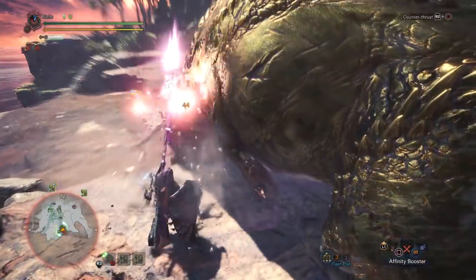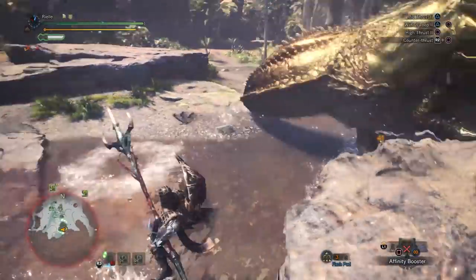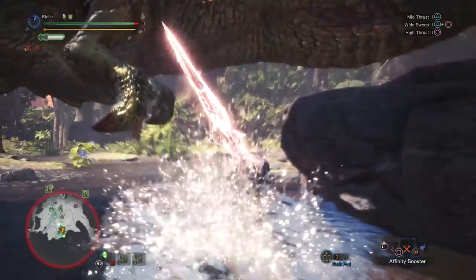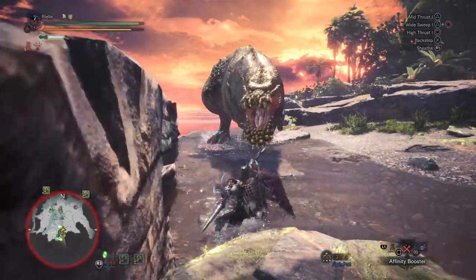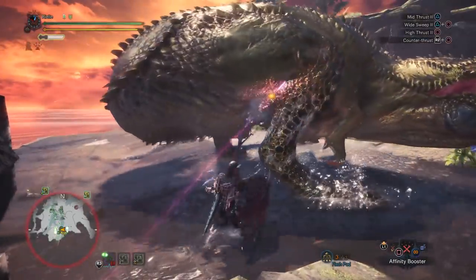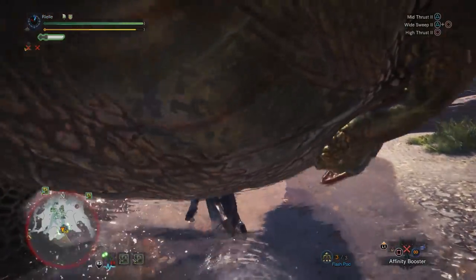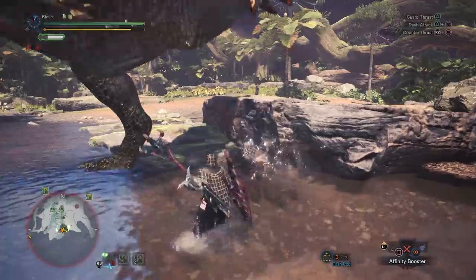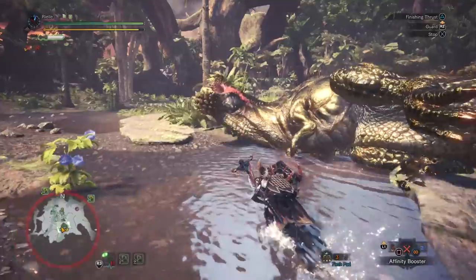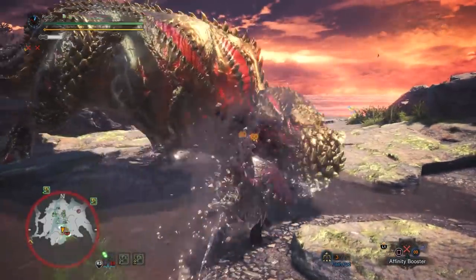Deviljho actually has two different counterattacks — one for when he's regular, and a bigger wind-up one for when he's enraged. If you manage to do enough damage to him during the counter, he'll actually be stunned and give you a pretty good opening for dealing damage. When he is not enraged, the easiest weak spot you have access to is his legs, so I'm just aiming for that.